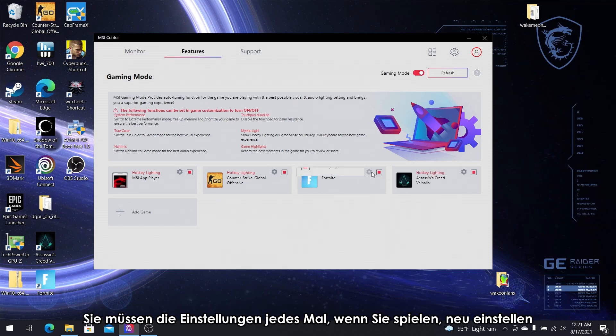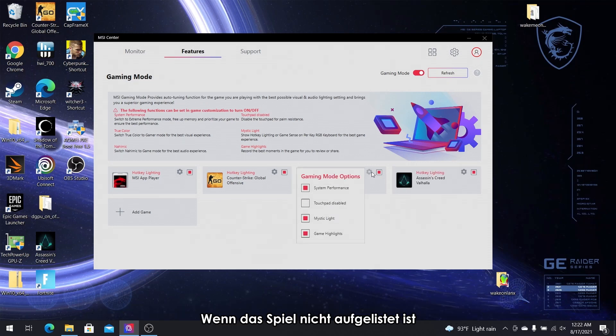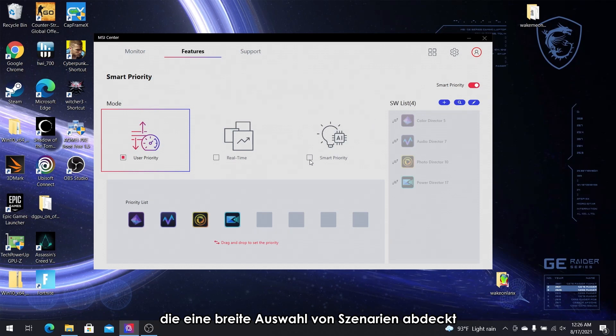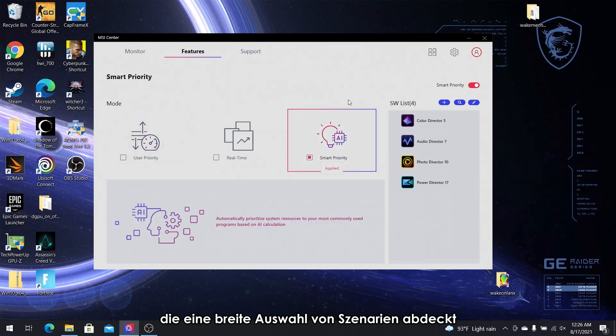You won't have to reset the settings each time you play. If the game is not available on the list, you can also add it manually. Smart priority mode is a whole new AI-based optimization feature that covers a wide range of scenarios.